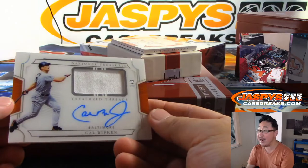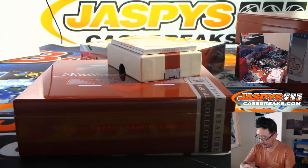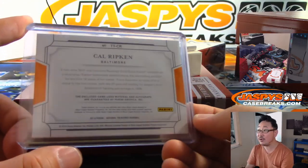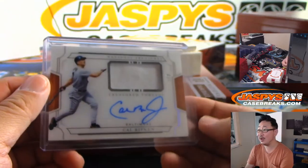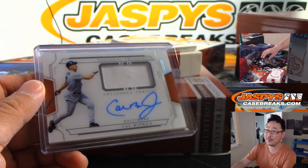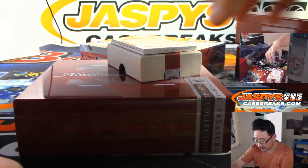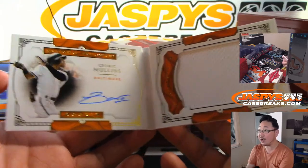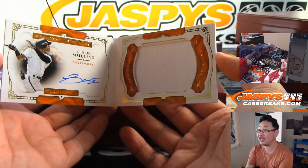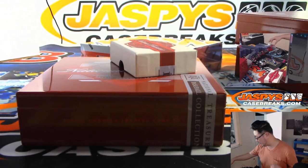Wow, another number one — one out of three, Cal Ripken, jersey and on-card autograph, game used material. That is awesome! Joey with the number one — all aboard the Big Hit Express, woo-woo! And the book: Cedric Mullins, another Oriole, got on-book autograph and a big piece of his jersey, 98 out of 99 — that goes to Joey as well, he has number eight.